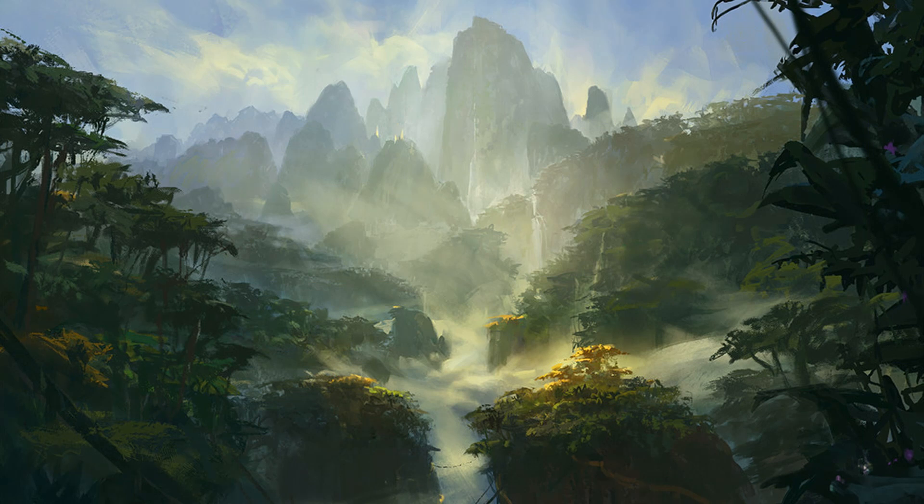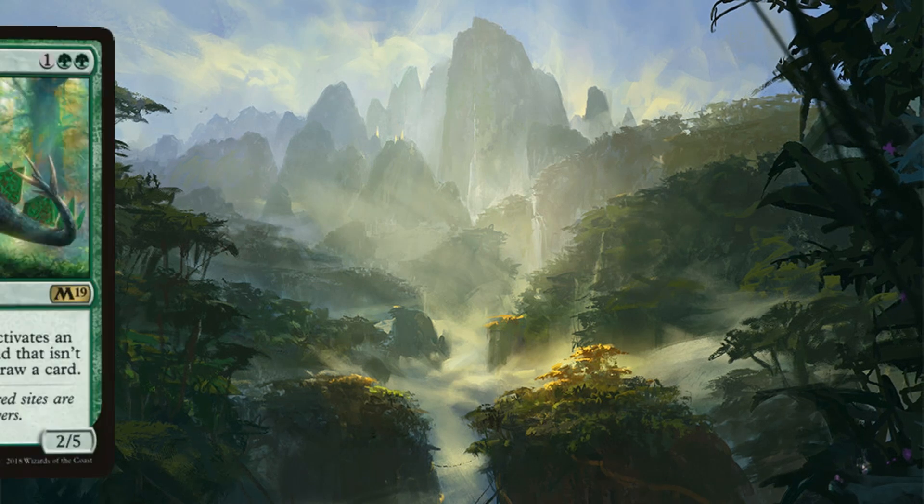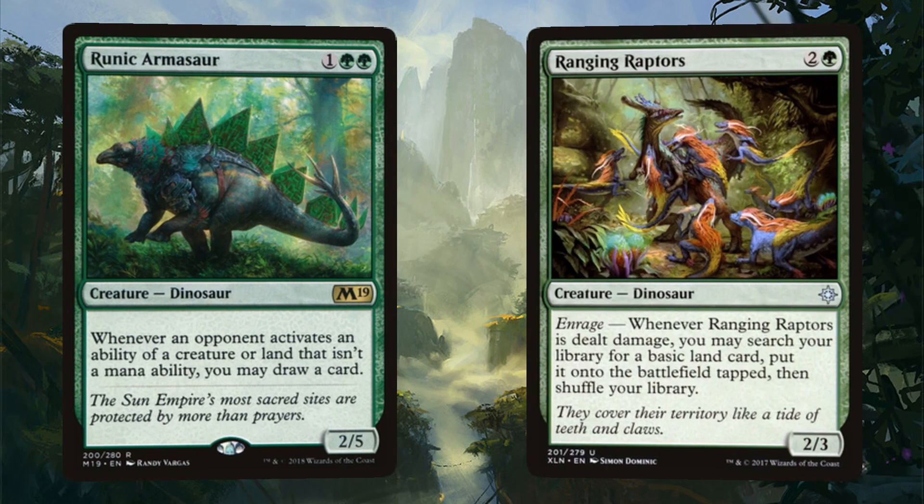Our last two dinosaurs may be on opposite ends of the food chain, but they're definitely on the same page with helping us — Runic Armasaur and Ranging Raptors. Runic Armasaur draws us a card whenever an opponent activates a creature land ability that isn't a mana ability, while the Raptors help us get basic lands from our library on Enrage.